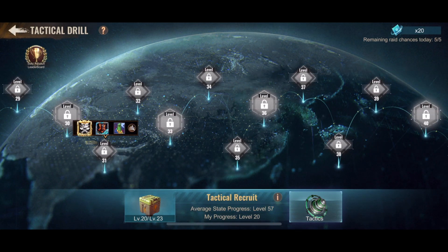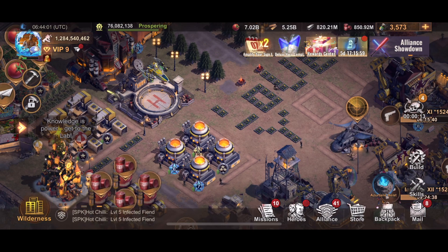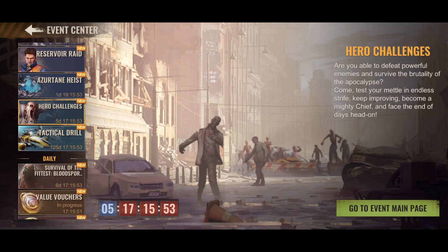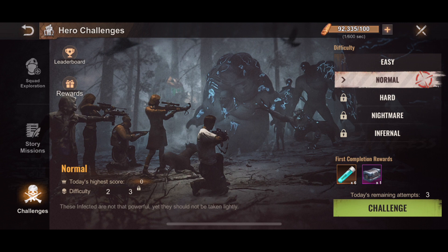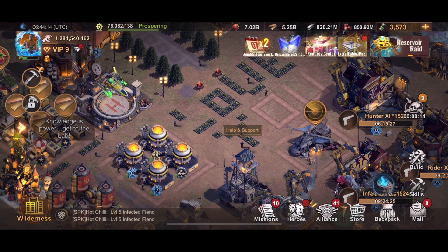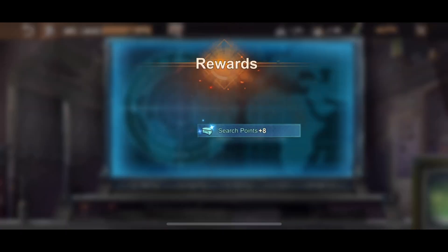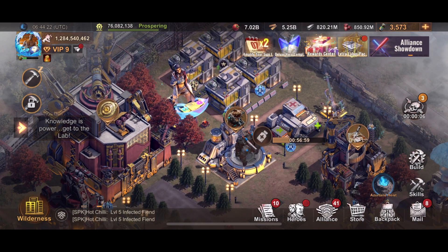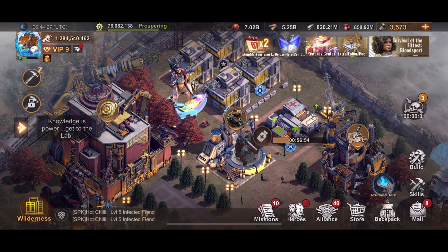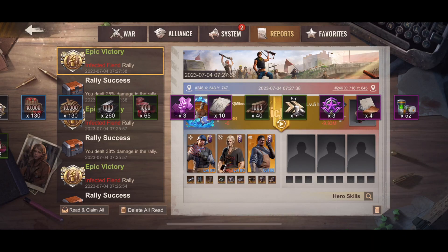The average state progression is 57. They are overpowering everything now - the aircraft, the hero, the hero challenges. They are actually useless for free-to-play players. Free-to-play players are not prioritizing like every current generation; there are one or two generations behind. They force you to use just the current generation heroes to do the trial, and it's so difficult to get the new material.